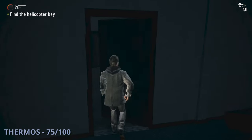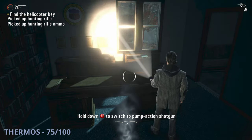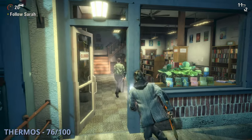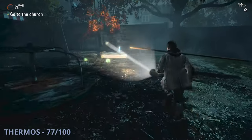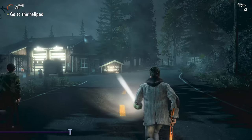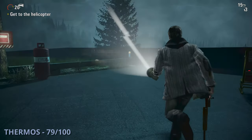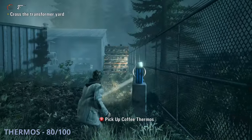The 75th thermos will be in the mayor's office — as you're going through your objectives a taken bursts through the door, and to the right you'll find it. Thermos 76 is in the bookstore — you'll see it in the window as you walk in. The 77th thermos will be as you're going through the playground — to the right, find it sitting by a sandbox. Thermos 78 will be down in the basement of the church, in the back left corner. The 79th thermos is at the helicopter area — look to the left and grab it from on a bench. Thermos 80 is after a cutscene where you're attacked by birds — back in control, look to your right and grab it from by the fence.